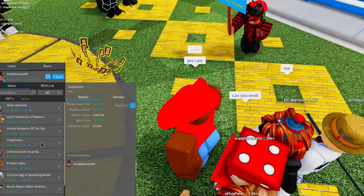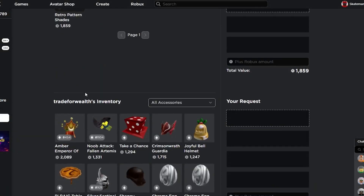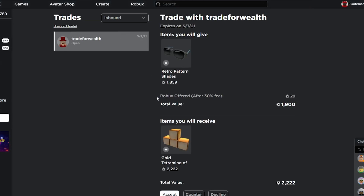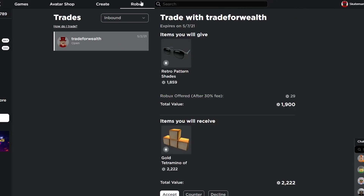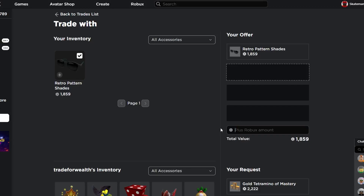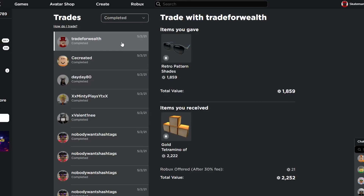I found someone with a lot of items around the same value I'm trying to get, so I sent them a trade — I'll send my shades for the Explosion and add some Robux. They countered with a trade and I checked if the item is projected — it is a little bit projected. I decided to counter without the Robux and made them add a little bit of Robux since it is projected. I was able to complete this trade for the Gold Tetromino; they added 30 Robux. Now we have 2,200 RAP — hopefully I can flip this for at least 2,000.